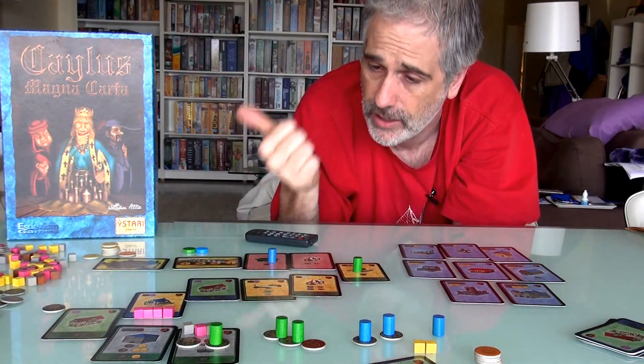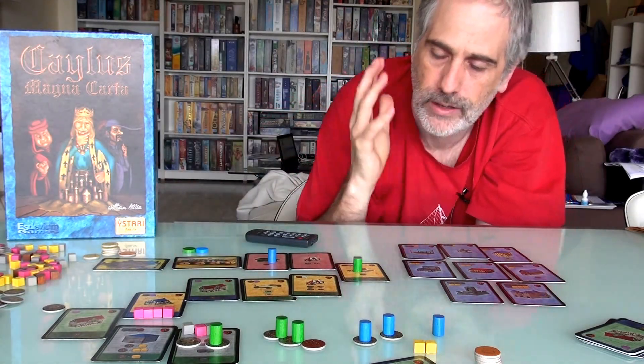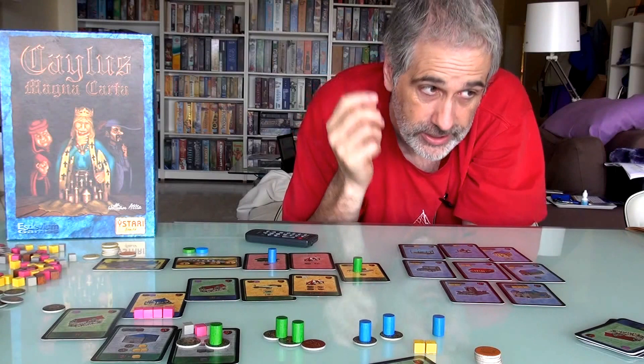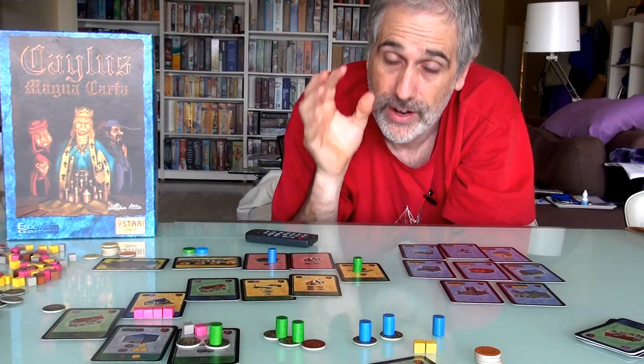So Caylus Magna Carta — with the ability to get rid of the Provost, yay, hallelujah! — and the ability to have radically different variable setups just makes it fantastic. And on top of that, super tiny footprint for a very, very thinky game.